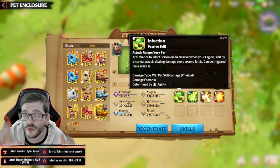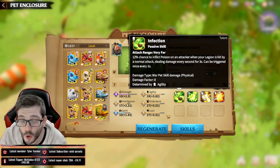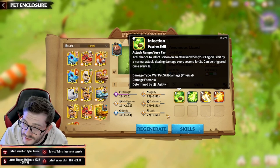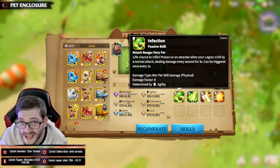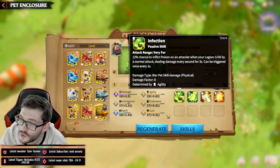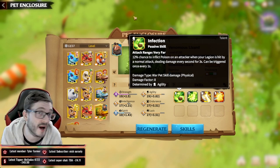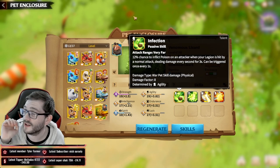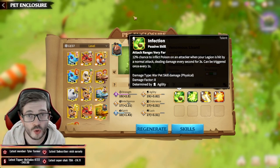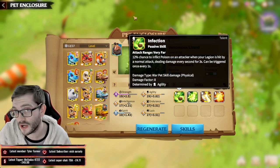The attack range being very far means that no matter what range hits you, you should be able to give that effect back - which is a 12% chance to inflict poison on the attacker when your legion is hit by a normal attack. This is amazing because of its flexibility. It triggers every one second, so when you're out on the open field and someone targets you, you're going to see numbers like 260 - that's the infection damage already being dealt to that unit.